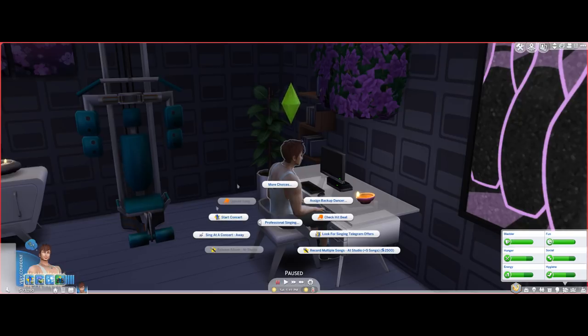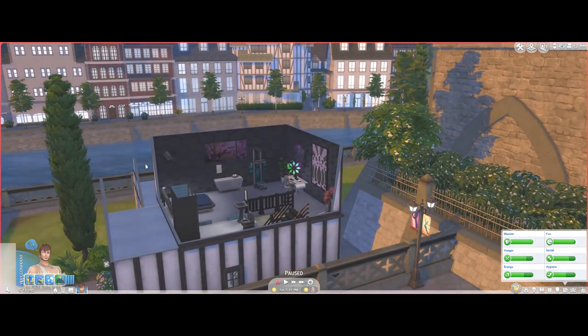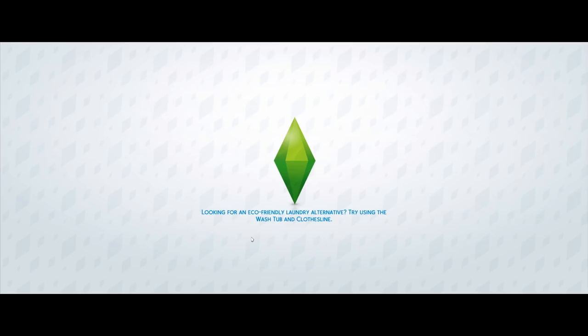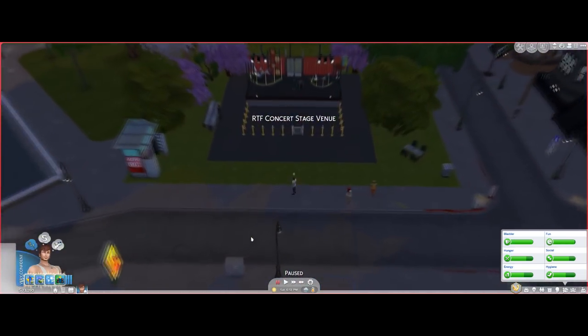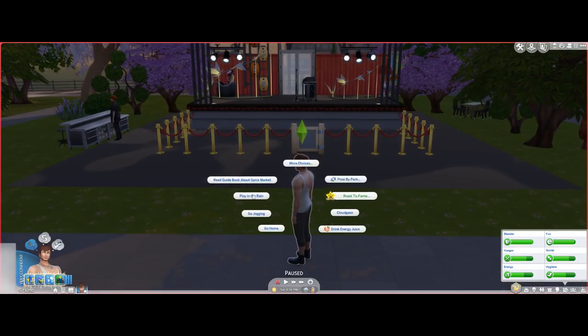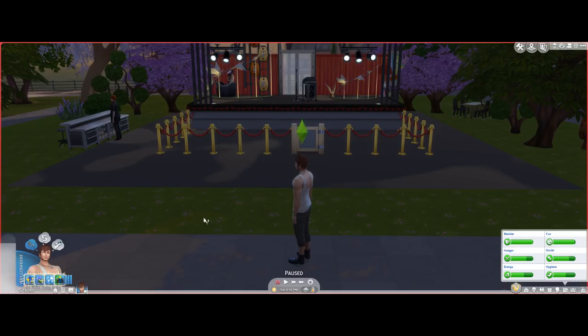You're going to leave the house because once you click Start Concert, it will start the concert on the lot you are currently at. Go to the place where you placed your concert stage. Note that the professional singing skill requires City Living, because all the singing files come from City Living. Click on the sim, go to Road to Fame > Professional Singing > More Choices > Start Concert.